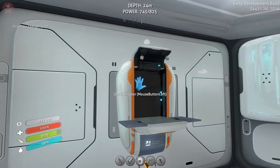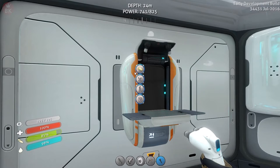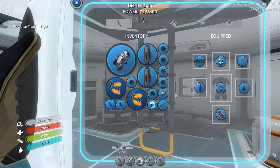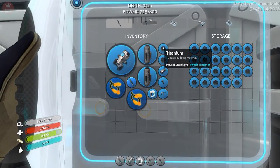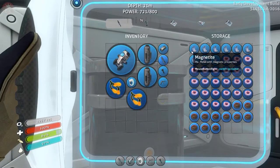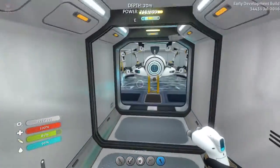That's it for titanium! Now let's check out what's needed - it's one titanium ingot, two magnetites, and one lubricant. We can craft all of this right now. The lubricant is in the Seamoth - I forgot we stored it there. Let's start filling this one up - one titanium ingot and two magnetites. Let's go grab the other things we left behind in the Seamoth.